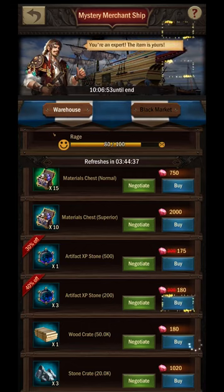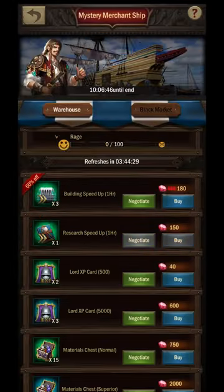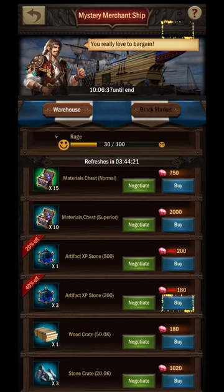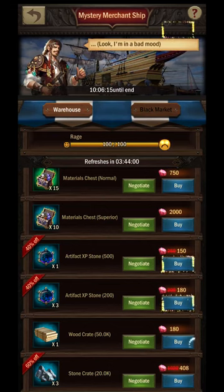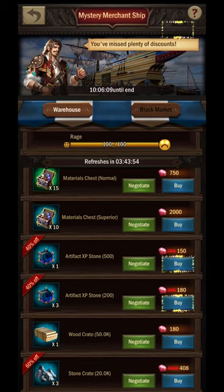There's a technique I use to maximize the efficiency of bartering that has worked quite well — if you have another method, please share it in the comments. What I like to do with a fresh set of stock is start with something inexpensive that is worthwhile to pick up, for example three five-minute speed ups, and negotiate with the merchant until I get the shiny box that tells me I've reached the best price available. Once I hit that price, I do not buy it. Instead, I move to the next item I want and negotiate until my rage hits 100. Usually I can get one or two more shiny boxes before hitting 100 rage again.